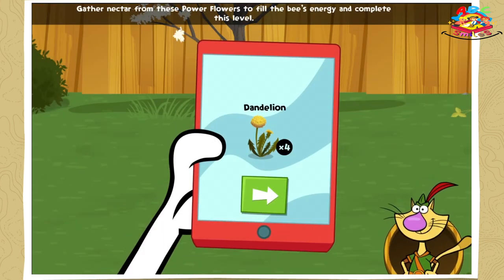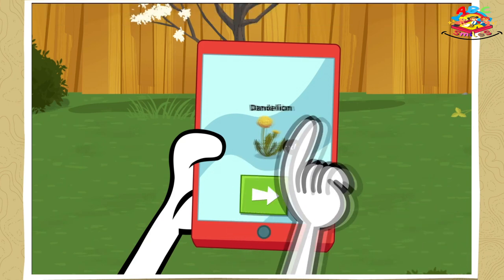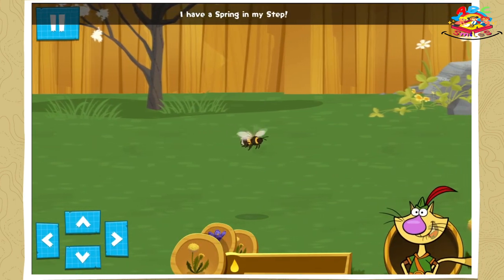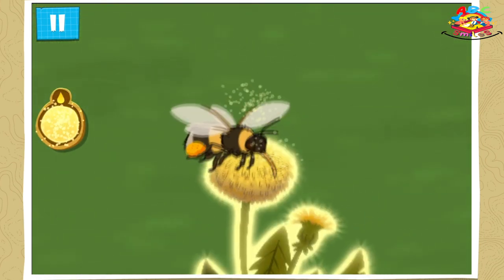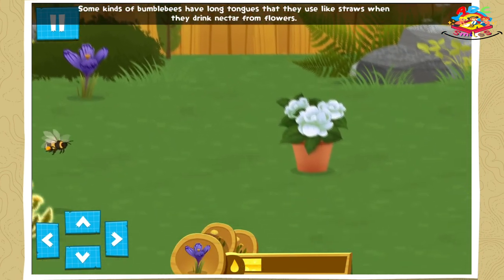Gather nectar from these power flowers to fill the bee's energy and complete this level! Dandelion! Crocus! I have a spring in my step! Some kinds of bumblebees have long tongues that they use like straws when they drink nectar from flowers!